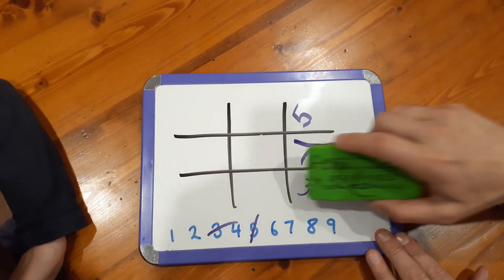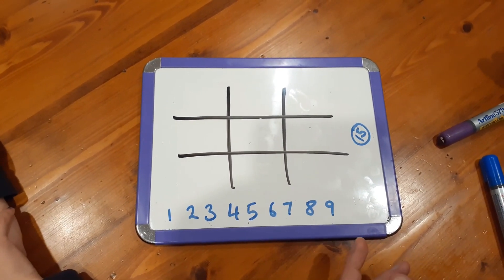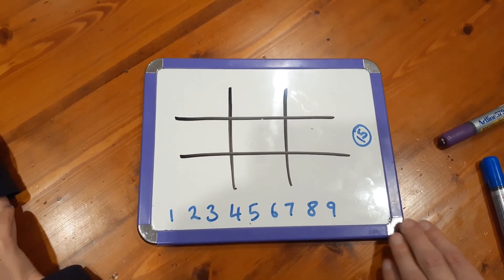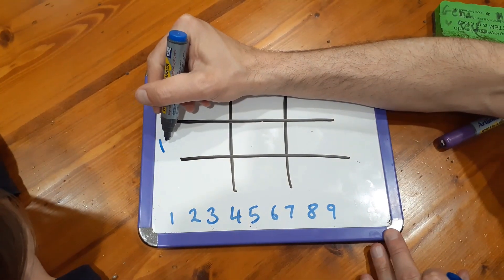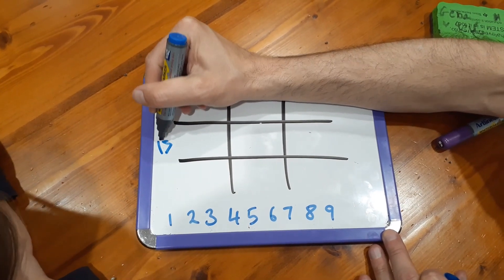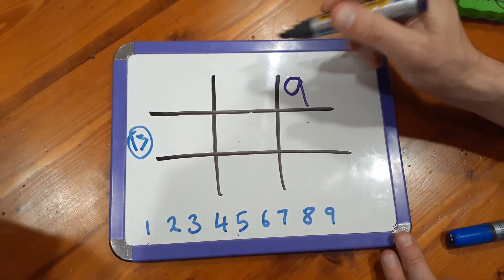All right, let's do another one, Nash. Do you want to be attacker or defender this time? Defender. Attacker. Okay, so you're trying to make 15. I'm going to go first. I'm going to put a nine there.